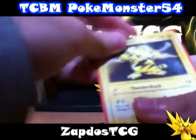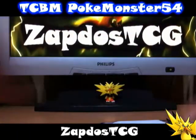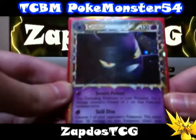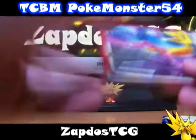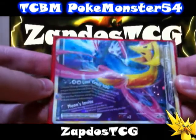I got myself the Electabuzz reprint from the Platinum set, pretty nice card. The Crobat Prime, which is the last prime I didn't have from the Unleashed set, so now I have all primes from the Unleashed set, which is pretty awesome. And also a Legend piece — Darkrai Cresselia at the bottom.